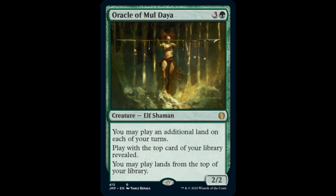Another card, another reprint that will go down in price: Oracle of Mul Daya. Costs 3 and 1 green, it's a 2/2. You may play an additional land on each of your turns. Play with the top card of your library revealed. You may play lands from the top card of your library. This card was around $40 to $50. Now it will go down in price — it has been reprinted as rare, not mythic. So if you have copies of this card, just be aware that those copies have gone down in value.